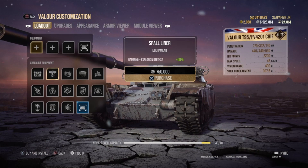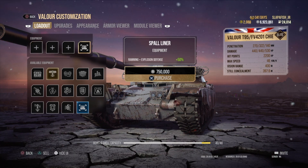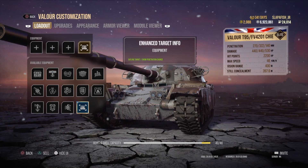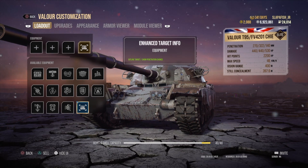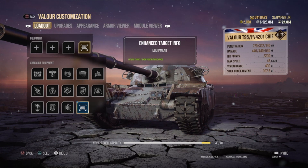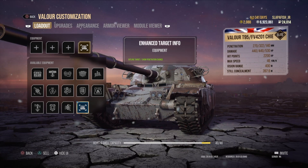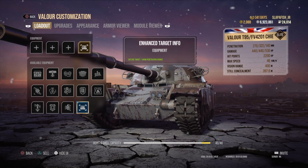There are 15 pieces of equipment in total. Depending on what tank you have, some equipment pieces will not be available. All tanks when you get them have a fourth equipment slot, and in that fourth slot they'll have equipment called Enhanced Target Info. This piece of equipment gives you an outline when you look at a tank, and shows penetration zones in red, yellow, and green — including a colorblind-friendly option.